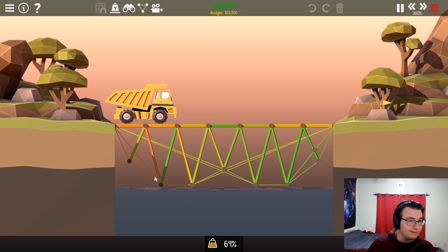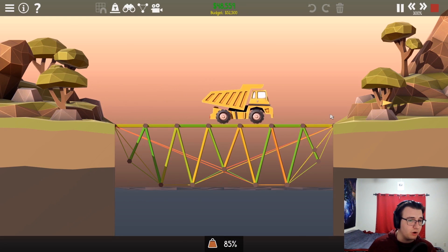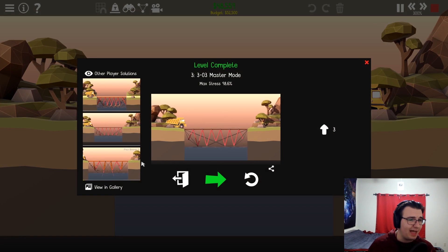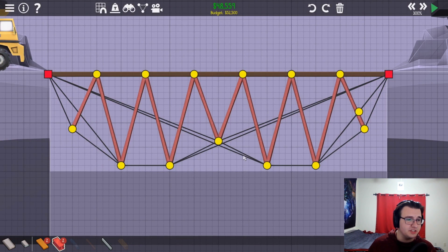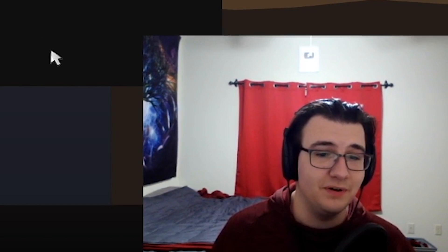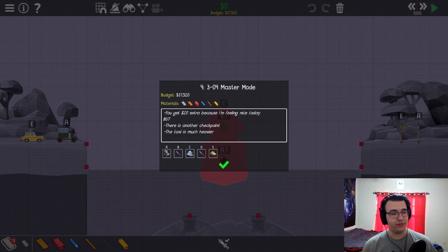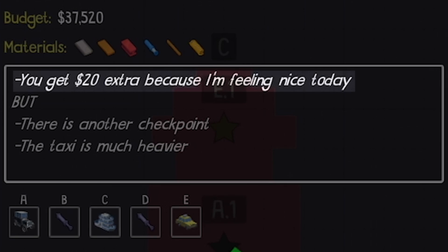That's just super clean — I don't even use all the steel, there's only one overlapping cable. I have to remember this design. It's multiple arches: one arch going from here and going up here, kind of overlapping but not really, and then the other symmetrical arch going over here. I don't know why it works, but you know — Poly Bridge. Level 3-4 master mode: you get twenty dollars extra because I'm feeling nice today.